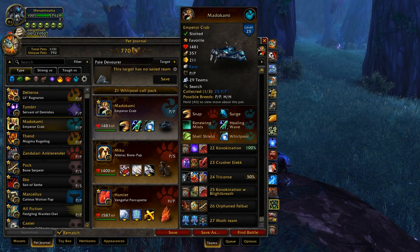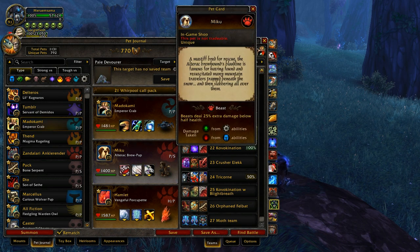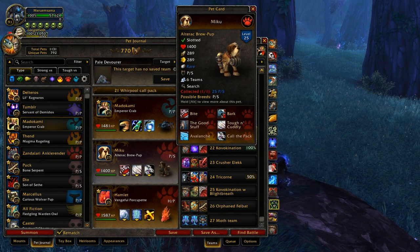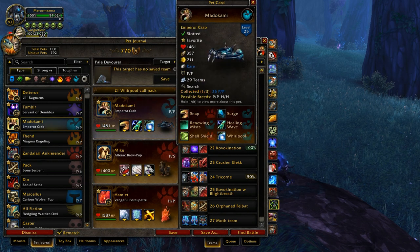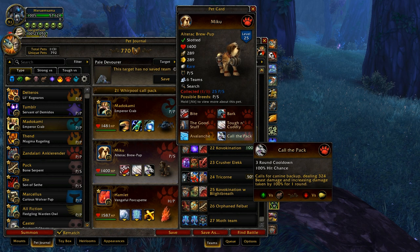This meta team has a very special combo: it throws out whirlpool and then swaps into the alteric brewpup immediately to use Call Pack. That way whirlpool will do 100 more damage, and with the emperor crab it hits really hard. Emperor crab is just a super solid pet in the meta, so it's great that he's involved in a really hard-hitting combo. Alteric brewpup is the only pet in the game able to apply a 100% damage debuff without locking himself into a move.